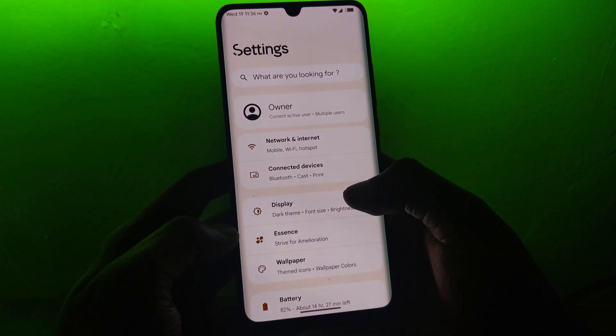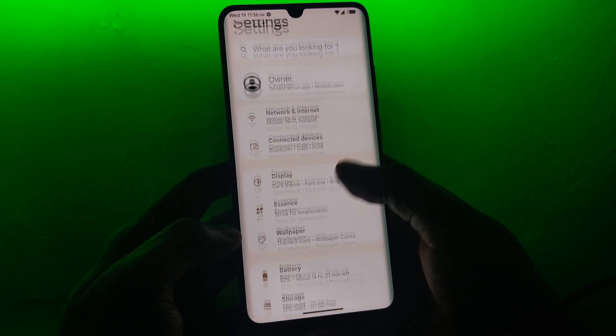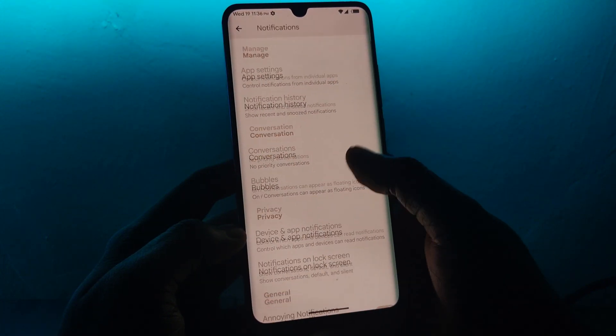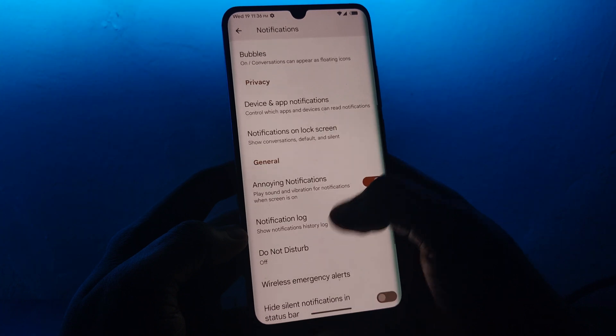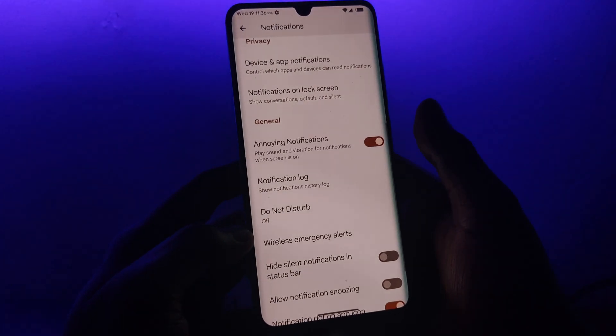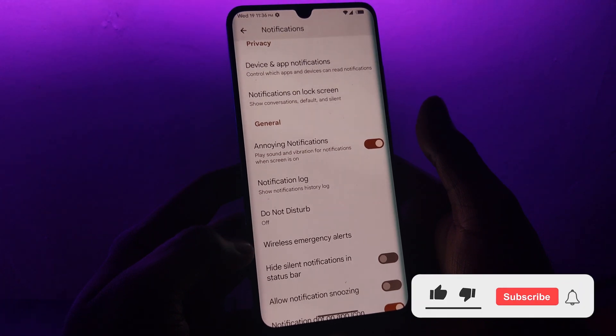When you get to the notification settings, you will be happy to learn that Project Elixir 3.2 has introduced a toggle for annoying notifications. This means that you can choose to play sound and vibration for notifications while the screen is on, or only when the device screen is off. Pick your preferred toggle position.